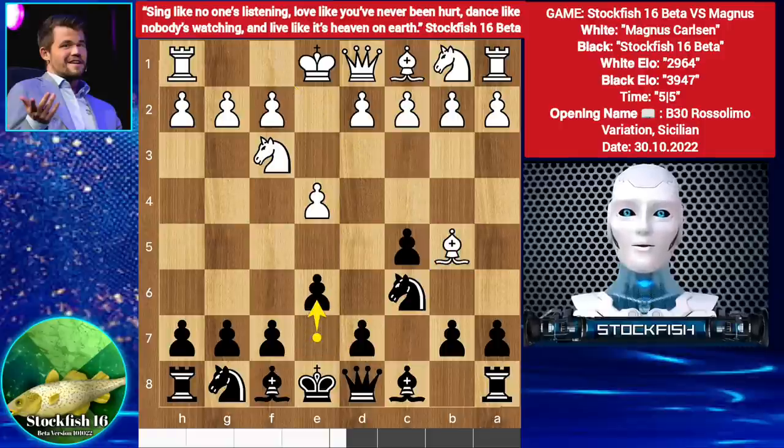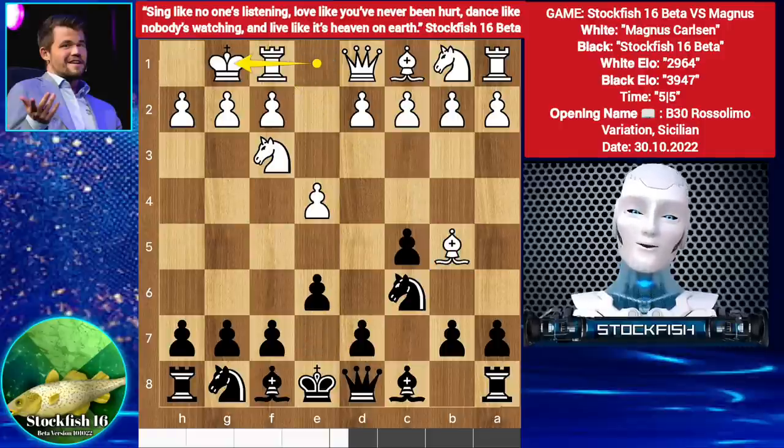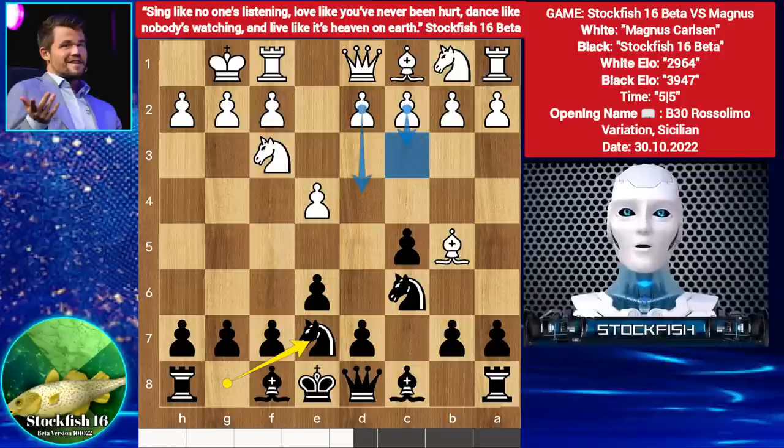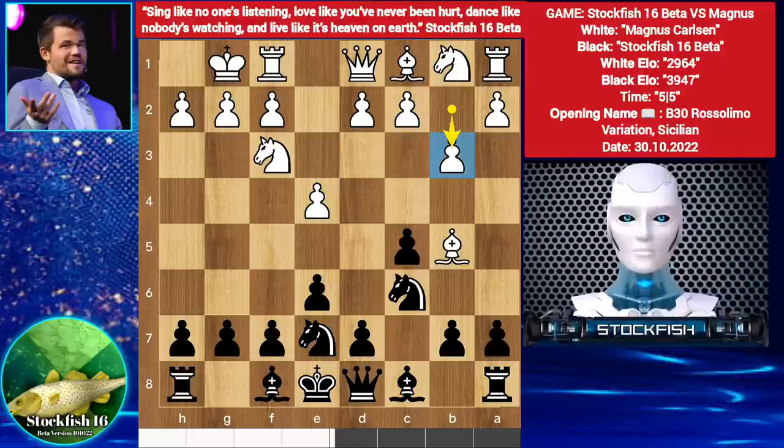We have E6, Castle, Knight G7. Now improve your position by playing C3, D4, and Rook E1. You have the D3 move but Carlsen played B3. The more openings you play, the more you will learn. Magnus wants C4 and Bishop here probably. Bishop takes C6, Knight takes C6.